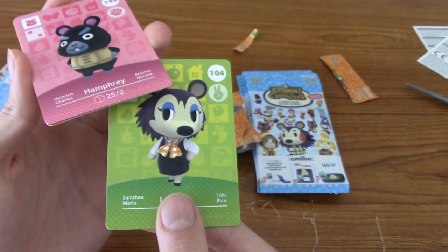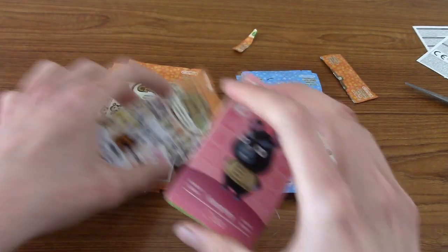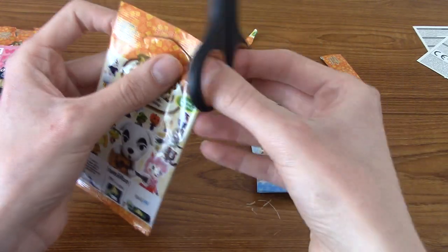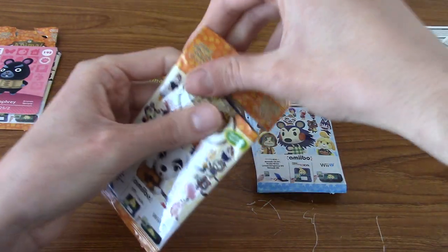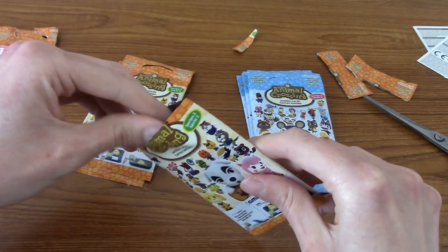Was she involved with the whole custom designs or something? I can't remember. Label in New Horizons appears in your town square sometimes and gives you clothes challenges — she'll give you some clothes and ask you to match it with some other clothes or something. Anyway, we are two packs down.